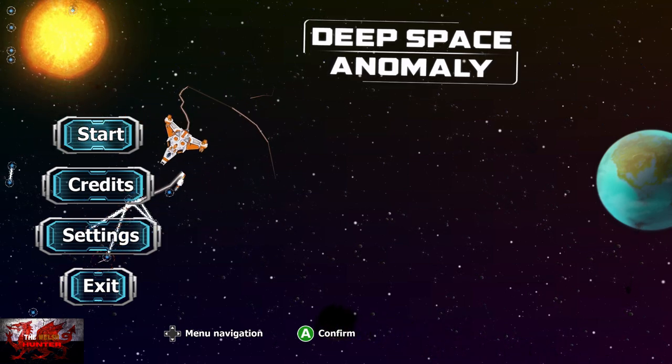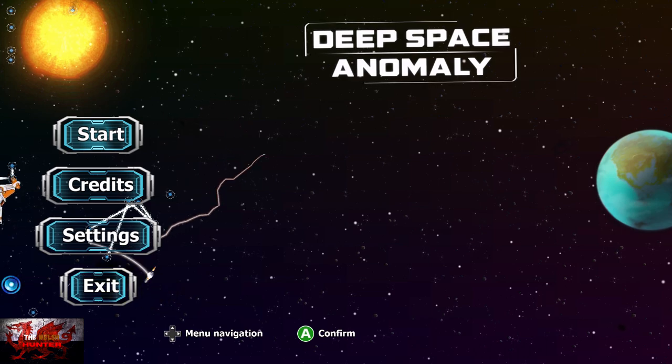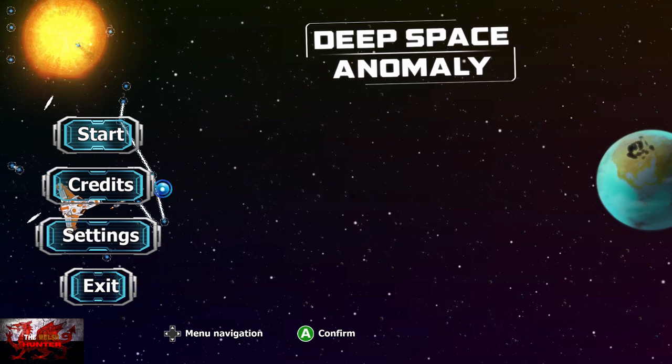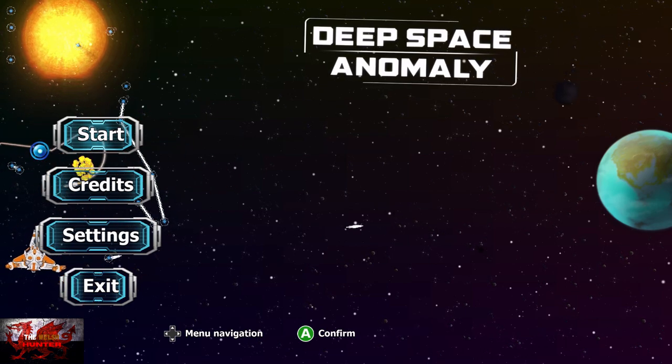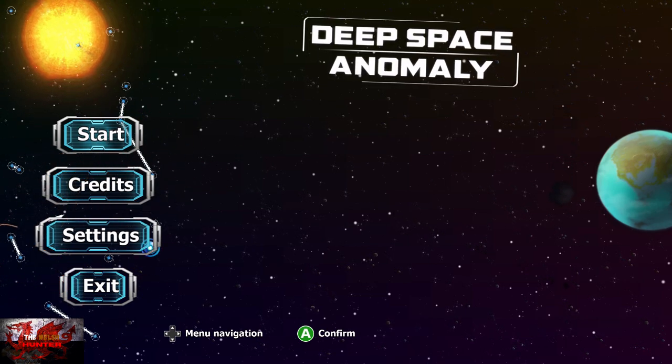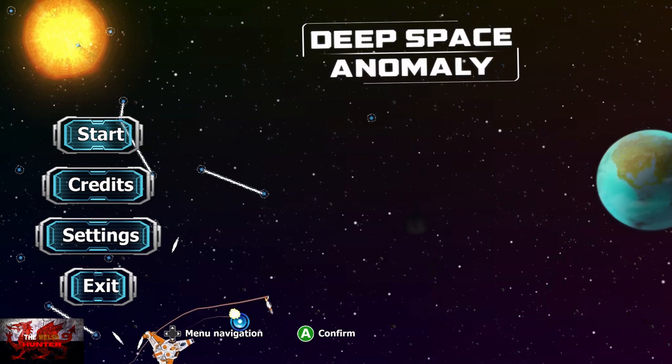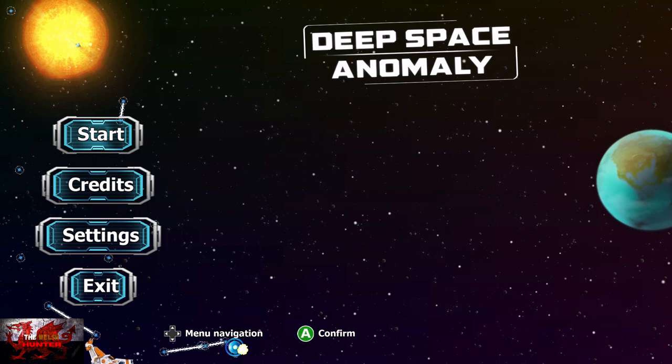So we basically have to get to wave 6 to encounter a certain type of enemy called the golden hooks. You'll get achievements for beating the first 3 waves, then for beating up to 6 spaceship bombs, 6 twin thorns, and 6 golden hooks. I'll go through with advice on what guns are best to buy in order to get through this quickly.